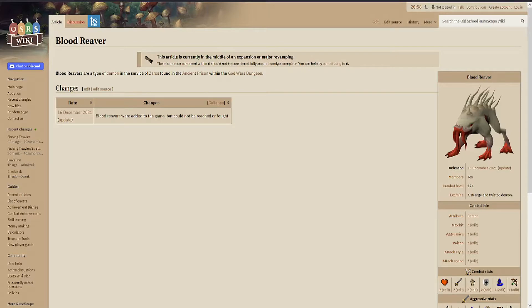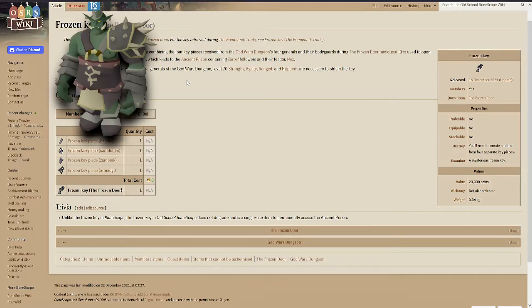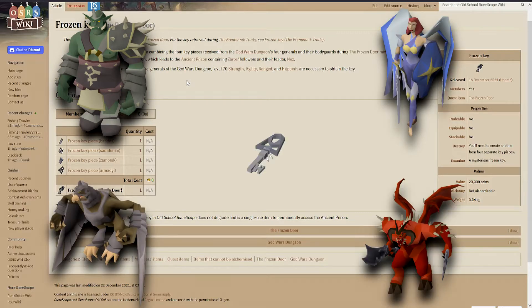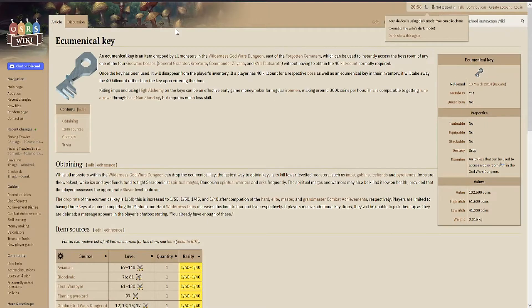So how do you get to Nex? You need a Frozen Key. For each Frozen Key piece, you need to kill one of the respective gods: Bandos, Kree'arra, Armadyl and Zamorak. You also have Ecumenical Keys, which you can acquire in the Wilderness, up to 5 pieces at a time — so you don't need kill counts.